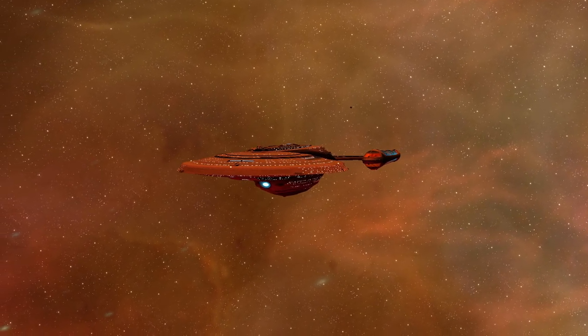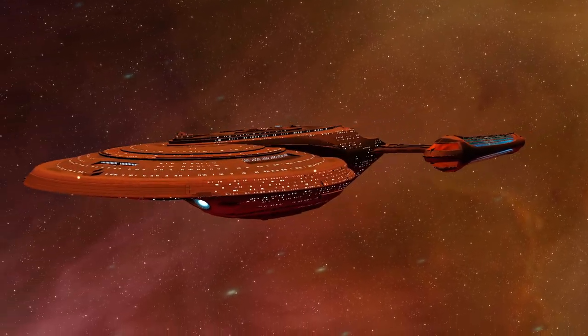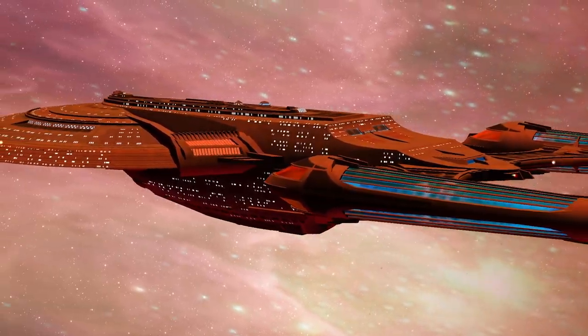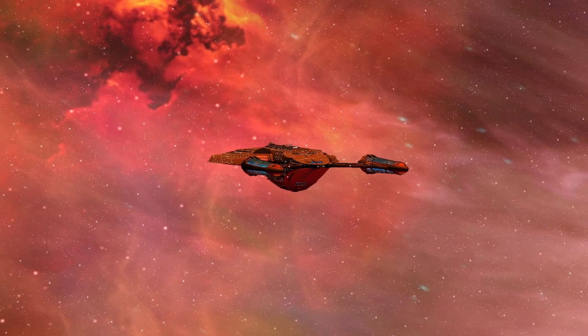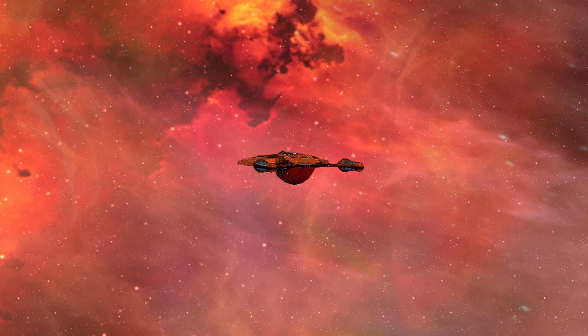Hey guys, Retro Badger here. In this video I'm going to show you how to modify the power settings on your starships in Kobayashi Maru. Now, as you're aware, if you go on the engineering tab you have weapons, engines, sensors and shields, but there is also an advanced power settings tab that you can go on, and I'm going to show you what you can do with it.